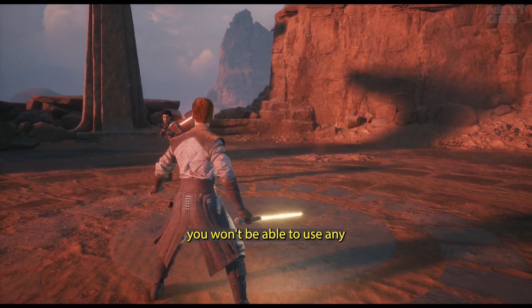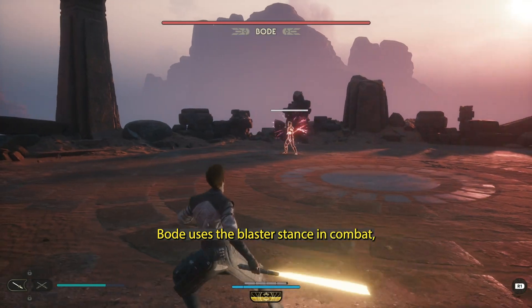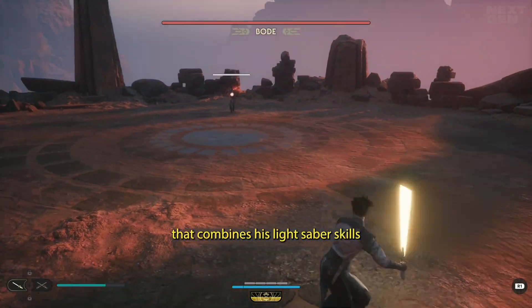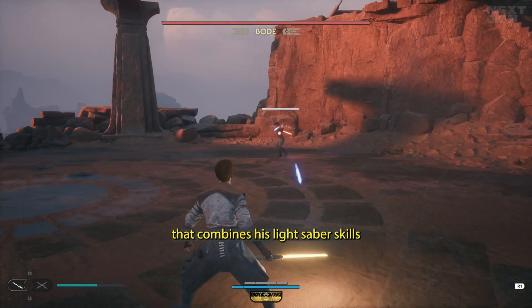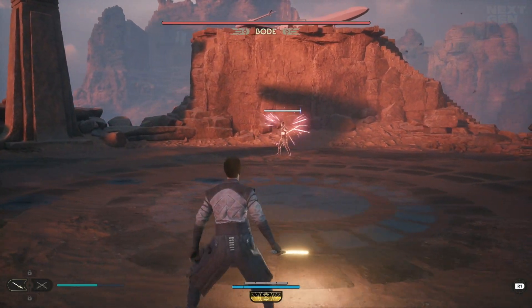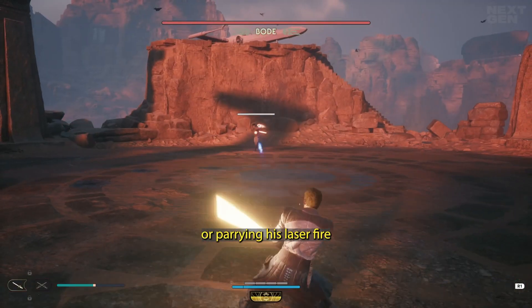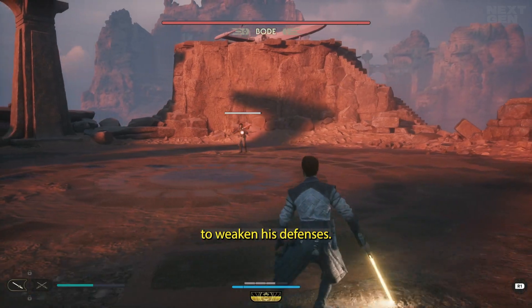meaning you won't be able to use any healing stims during this battle. Bode uses the blaster stance in combat, a non-traditional approach that combines his lightsaber skills with a blaster for greater ranged combat capability. His blaster is a constant threat, but you can defend yourself by blocking or parrying his laser fire to weaken his defenses.